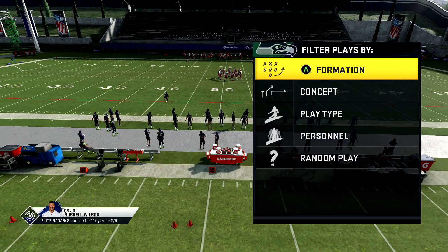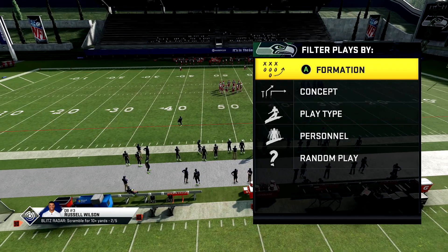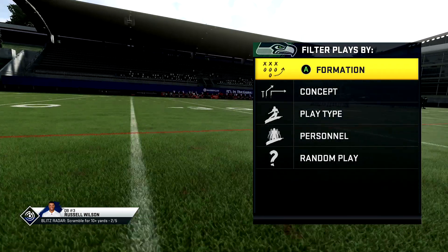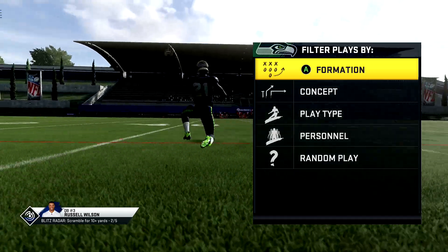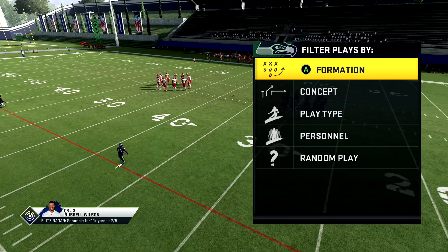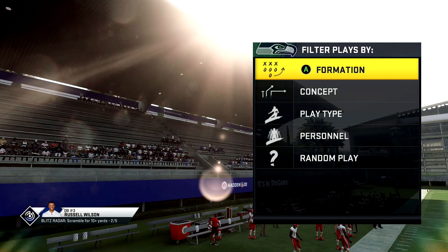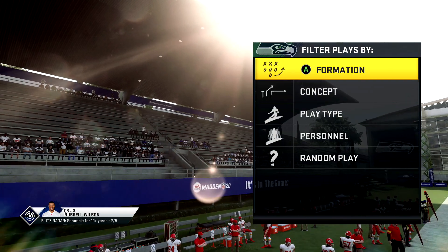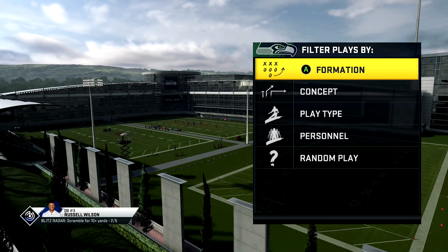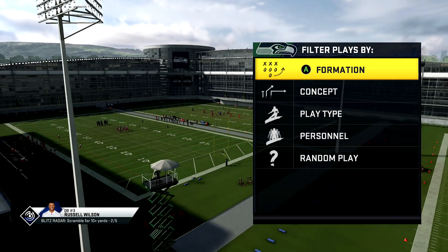What's up everybody, it's King Wolf. In the previous video, someone asked in the comments to show cover four beaters from the same formation, since I showed cover three glitches and cover two glitches from the west coast playbook. So today I'm going to show you guys the cover four beater and how to set it up. It's very easy and simple if you just know how to destroy certain defenses and the matching principles behind them.